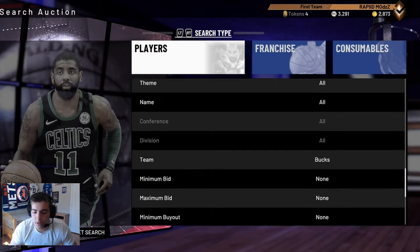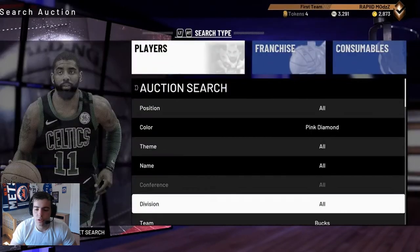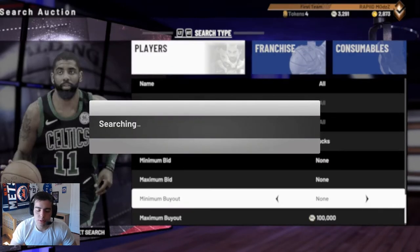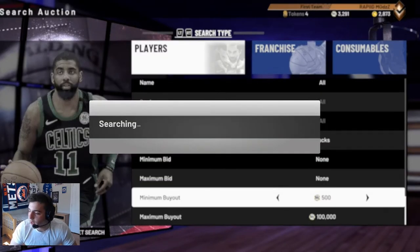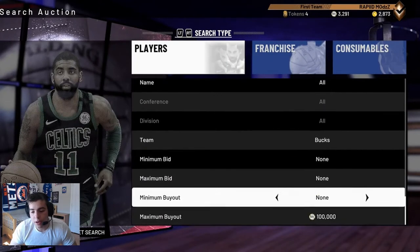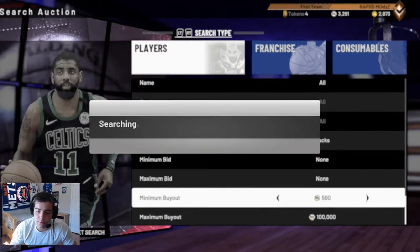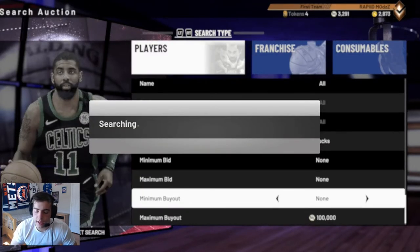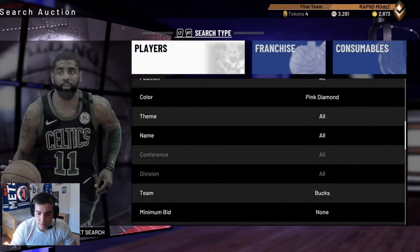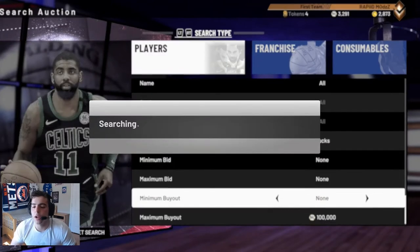Another awesome filter — we got Bucks, Pink Diamond, 100k. This is what you want to do: you want to keep going, 500, go down, nothing. That's what you're going to keep doing. If you guys see anything for Pink Diamond Bucks and you get it for under 100k, you make over 200,000 MT. You could sell Giannis for 4-something, you could sell Kareem for 3-something. You'll literally make 200k minimum. Sometimes you've got to be patient and just stay on these filters. It'll work, guys.